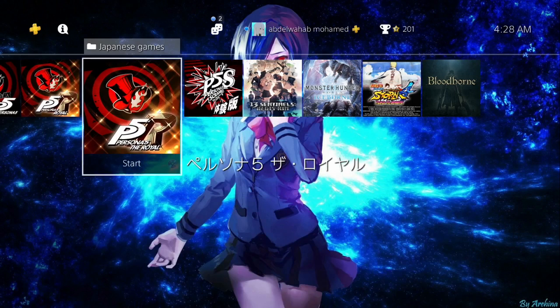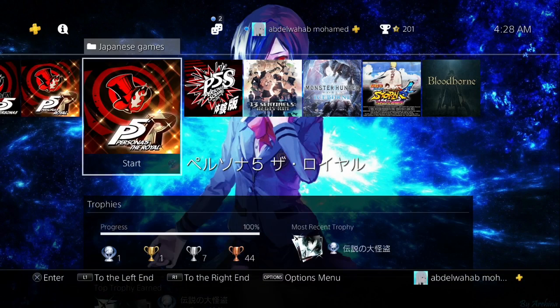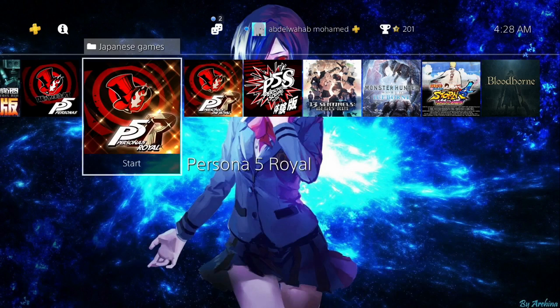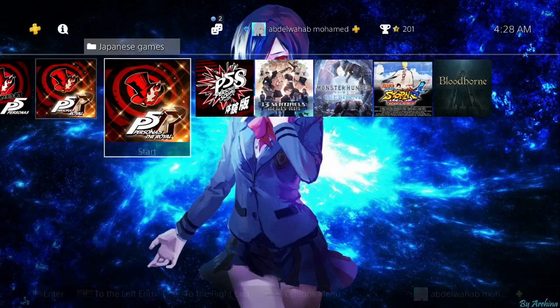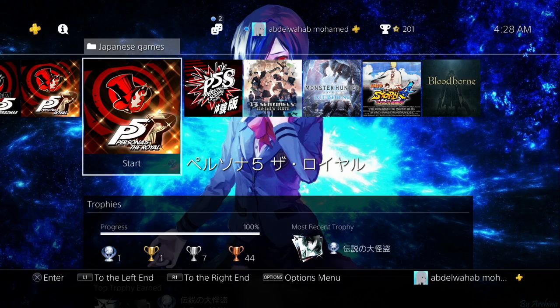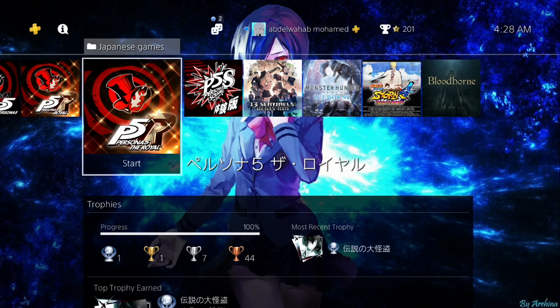If you asked me what is the best game on my PS4, I'd say Persona 5 Royal. Fun fact: the English version's game icon just says 'Persona 5 Royal,' while the Japanese version says 'Persona 5 the Royal' at the top — which I thought was super weird.